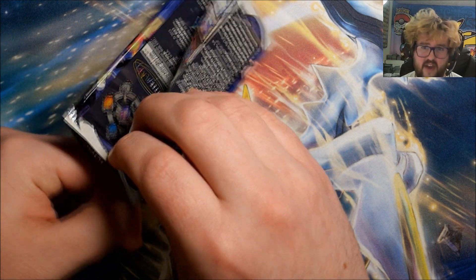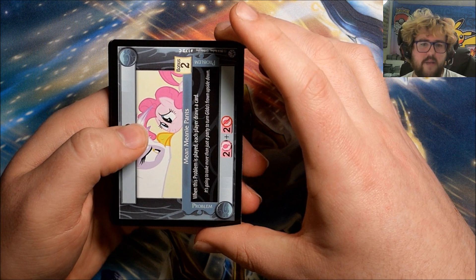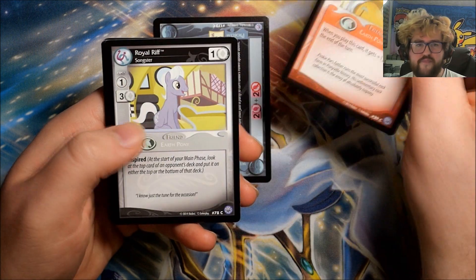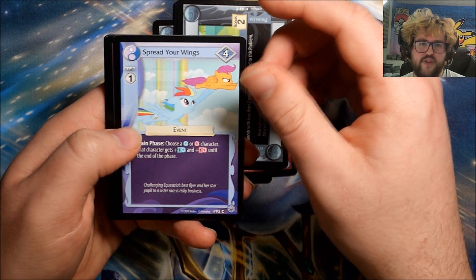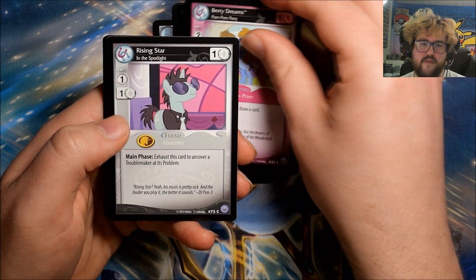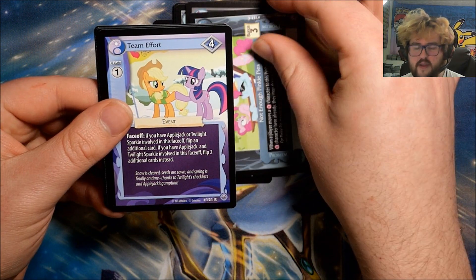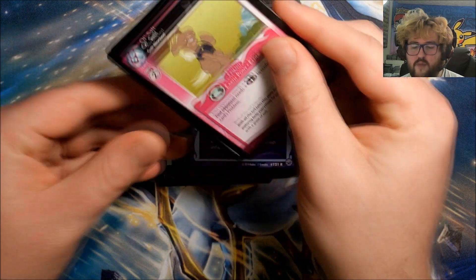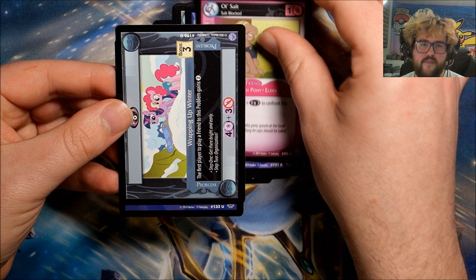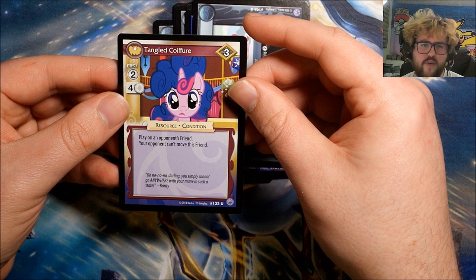The packs say on the back that foil cards come in about one in four packs on average. I'm not sure if that includes the foil subset and the ultra rares together. With 36 packs — actually I think it's 24, so looking for about six total. Pack two: Mean Meany Pants, Igneous Rock, Royal Riff, Ponyville in a Bottle, Spread Your Wings, Berry Dreams, Rising Star, Not Enough Pinky Pies. Our rare is Team Effort.